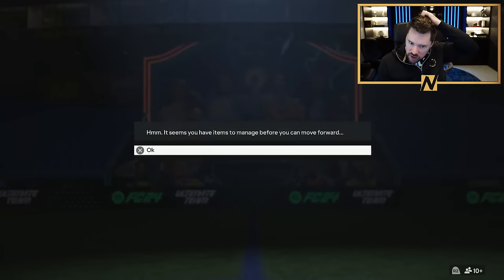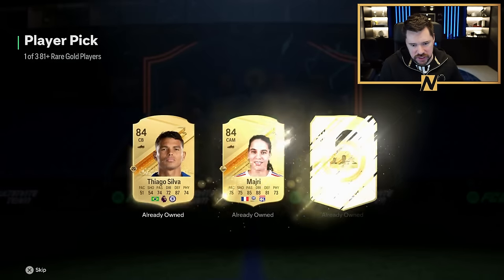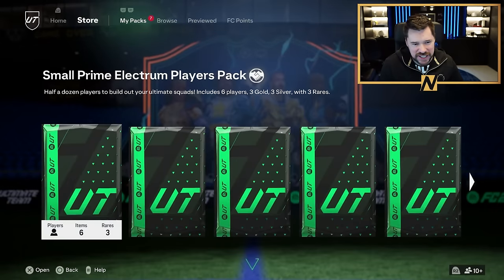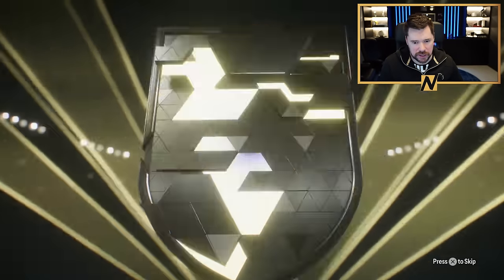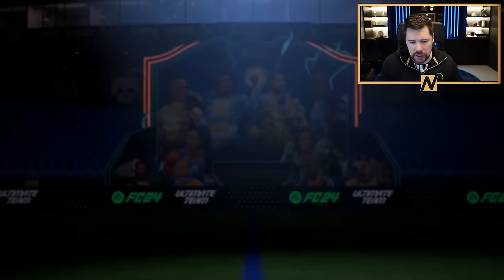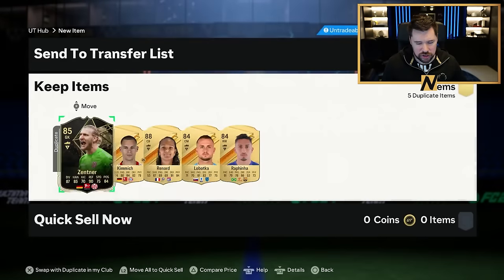84 by 7 number two — what are we going to get? England right back? Trent Alexander-Arnold. It is a double walkout, and it is Heung-Min Son alongside him. These just haven't been very kind to me. I put the two 84s into a regular player pick and the two 85s into the exchange. The exchange — I just have too many 84s, EA. We need something to do with 84s and 83s. And then one more 84 by 7 — we've got an inform straight away. French center-back, okay, so it's going to be Renard. A double walkout with McAllister from Liverpool, plus two 88s and an 86.